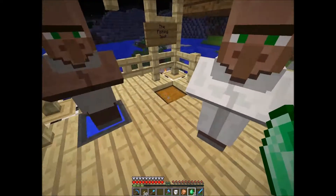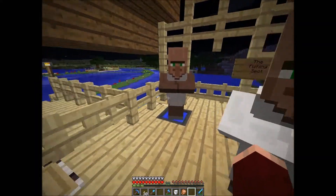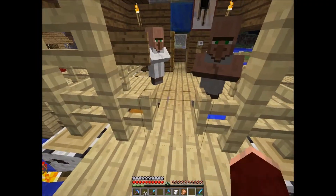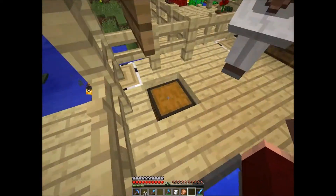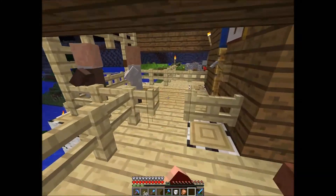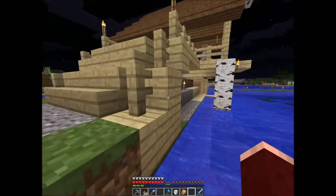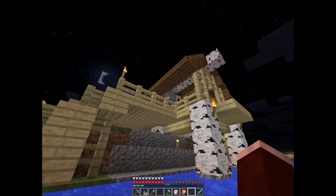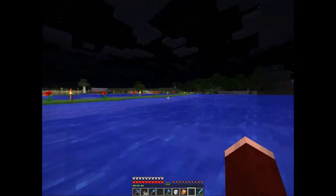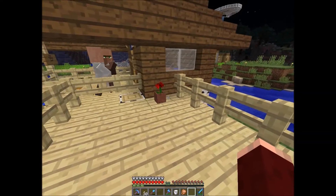I'm trying to get a name tag from this librarian, but not quite there — I need to unlock one more trade. I ran out of time, but we have the fishing spot here. I use the cauldrons — when you're fishing you might want to put your fish in there, so this will be a bait bucket or trading bucket. It's a nice little design. I used birch wood logs and spruce wood, with some andesite and lapis for accent blocks underneath the porch.